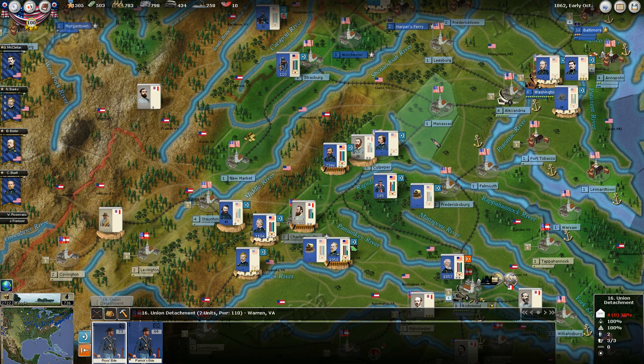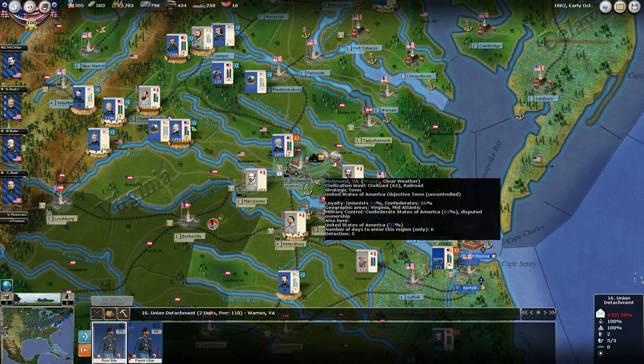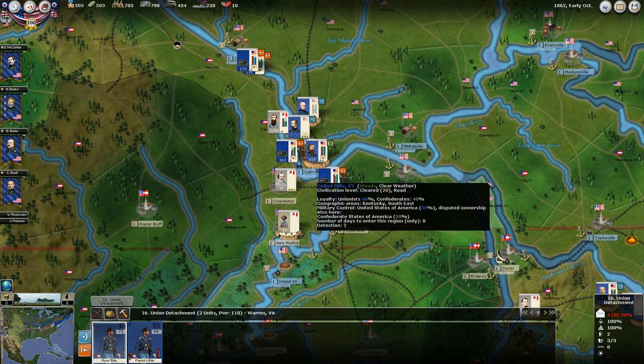I was going to call this episode to a close, and I'm going to do some chin-scratching and thinking and figuring and see what's to be done. We're besieging Richmond, so I don't think Grant is going to be president - with President Banks or President McClellan here in another few years, more likely. I'm going to call this episode to a close - see you next time, thanks for watching.